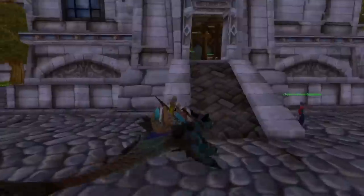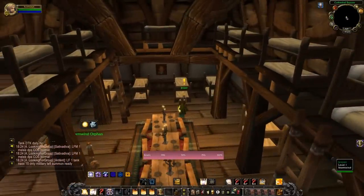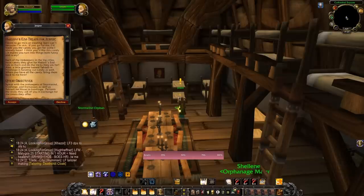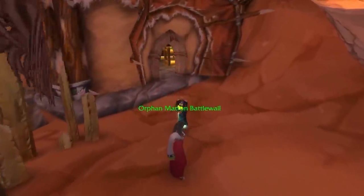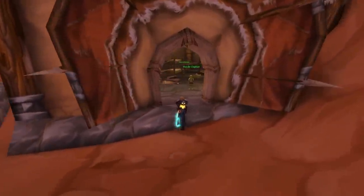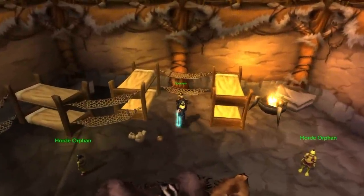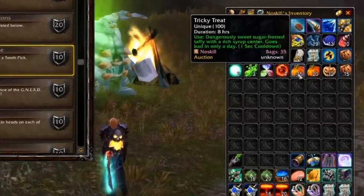There's also a short quest line at the orphanage in Stormwind and another at the orphanage in Orgrimmar for Alliance and Horde respectively. These don't give anything particularly worth worrying about but they do give some decent reputation with the home cities, so if you're after reputation, grab them and get them done. Ultimately it's just a bunch of Hallow's End pumpkin treats, which you're going to have loads of anyway.